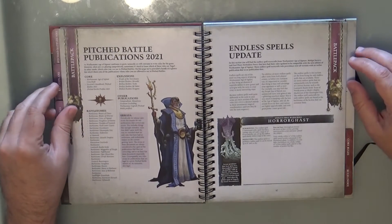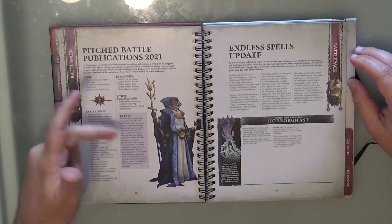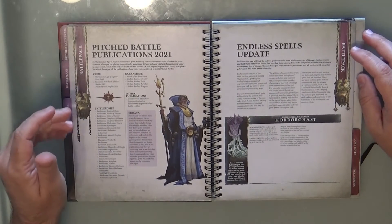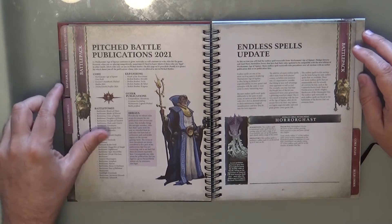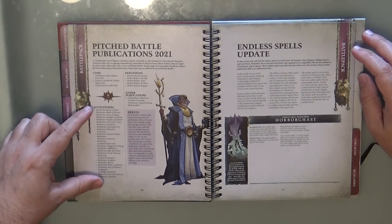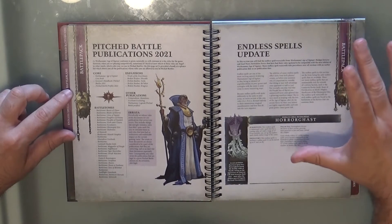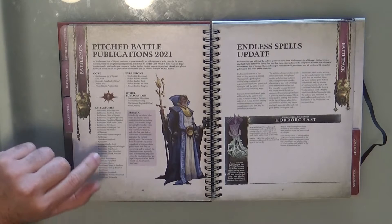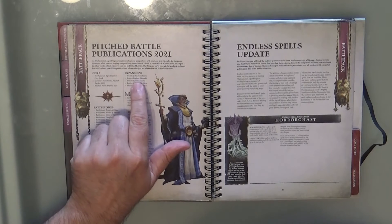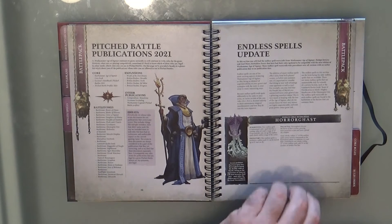Then we have the endless spells section. It tells you which battle tomes are available and all the battle tome references. Here we only have the generic endless spells — if you need faction-specific ones you have to go to the individual battle tomes. It also lists the allowed expansions: Wrath of the Everchosen, Broken Realms, all four books.